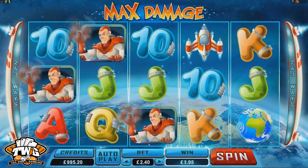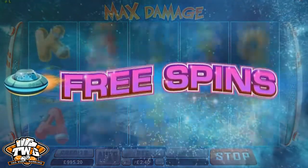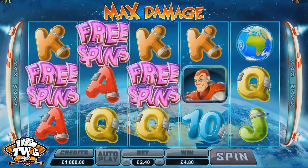This is a fast-paced game with five reels and 243 paylines. It features scattered alien symbols, and three or more of those will trigger the three spins feature. So now let's take a moment to enjoy the sights and the sounds of the Max Damage Online slot.